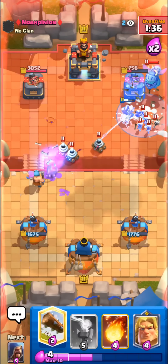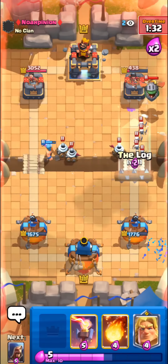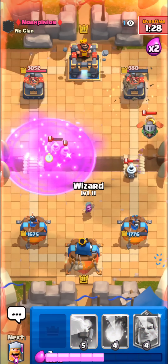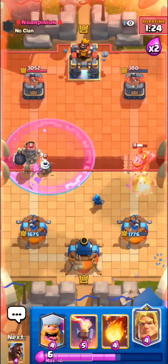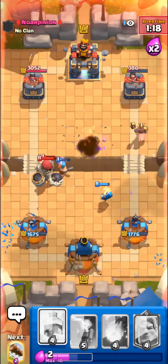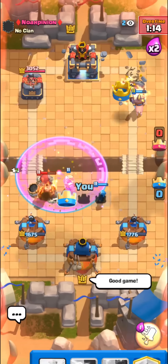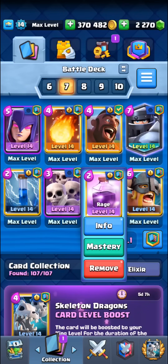I'm gonna go with the freeze on this inferno dragon — no reason not to, it's gonna force him to use the tombstone as well. I'll still get one shot on his tower even when he spent the arrows. Just one more hog hit on his tower plus a fireball, but I can't really cycle a fireball right now. I think hog will take the game here — and yeah, I'll give this deck a solid six out of ten.